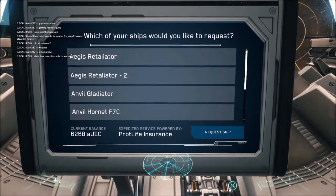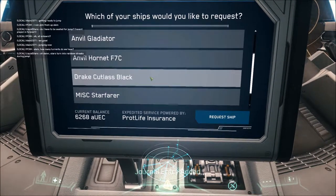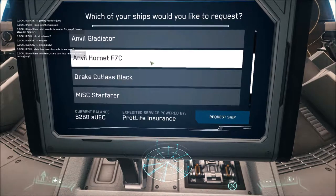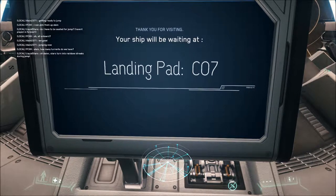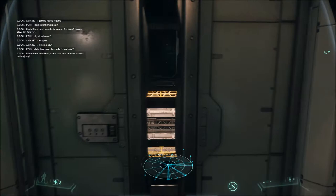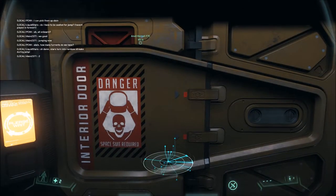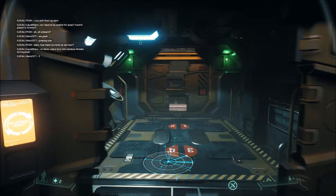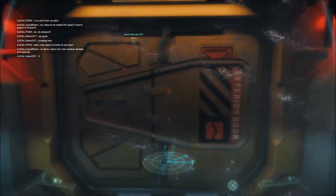We're going to go to Grim Hex really quick. I'm just going to take my Hornet — I'll save my other ships for showing you guys in another video. I won't spoil the surprises or anything like that. But I'll show you guys some of that later. So anyways, I'm going to pop into my ship here.